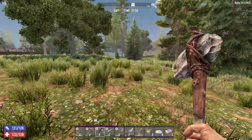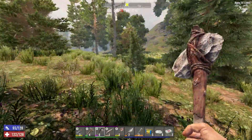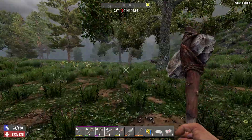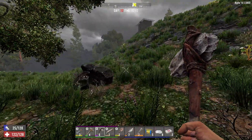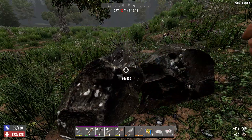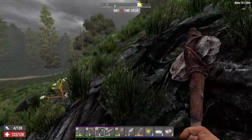Hey guys, welcome back to the channel, this is Wild Horse and we are playing Seven Days to Die. We are playing the King of the Hill series, we are on day 12, today is horde night. Last episode we encountered a small horde outside Joel's trader post and dealt with them — I did spend some shotgun shells on them, maybe that wasn't the right idea, but it's done.